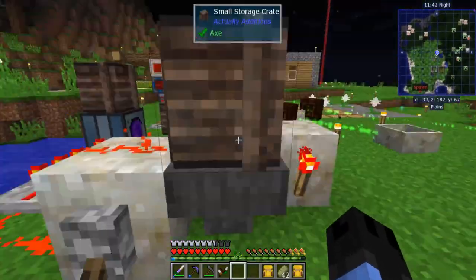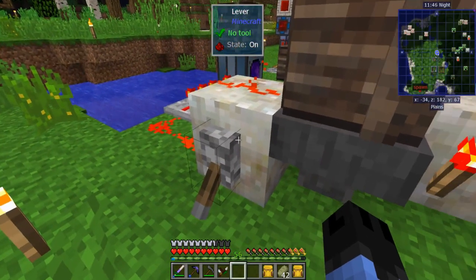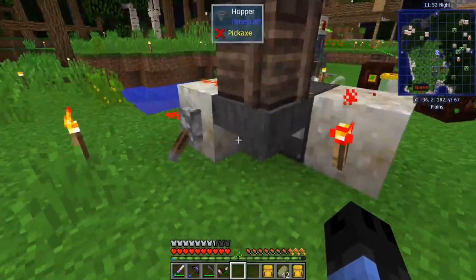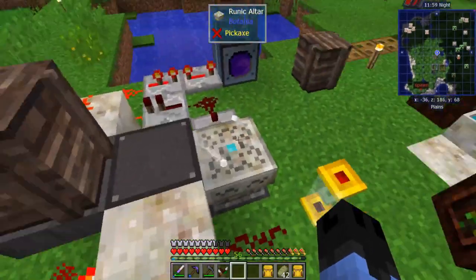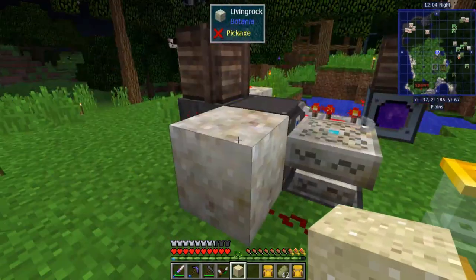Alternatively you can get rid of the lever and use a trap chest, but the storage crate holds a lot more so you can queue up many more runes without worrying about it. With that all we do is put the sand in here and it starts going. The problem is the clicking noise — it clicks every second.